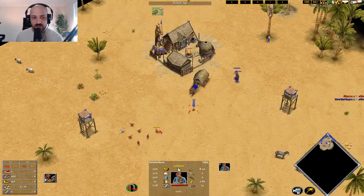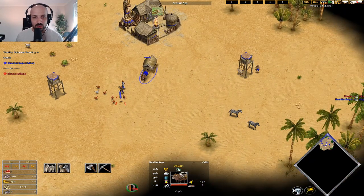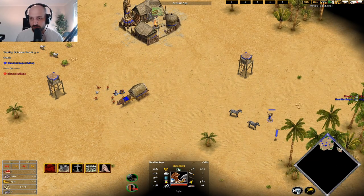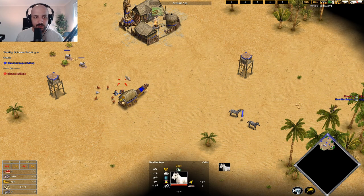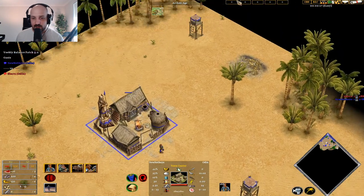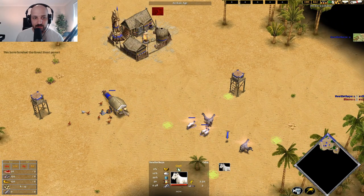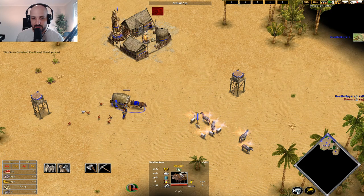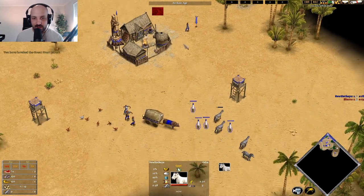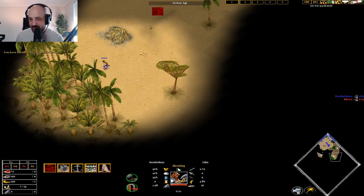We find ourselves on this map with two zebras over here. We're going to eat a chicken first, because I want to bring my herdables over here to be shared with this Great Hunt — that's really important. So we take the long route, finish up on that chicken, come back over, eat the zebra, and then go for a big scout.